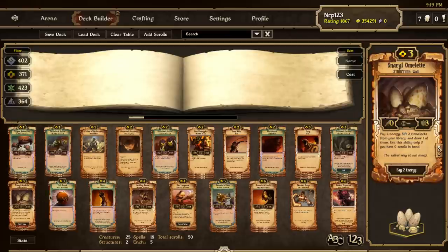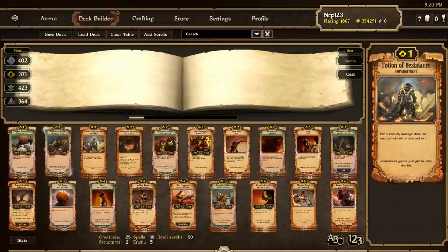Like that Tempo Order deck, I have some specific scrolls for specific matchups. Potion of Resistance is amazing versus Growth — Growth's only real weapon against it is a Rumble, which not all Growth decks run. Potion of Resistance can also just make something live indefinitely against Order and Energy as well. Really the only thing you're vulnerable to with Potion of Resistance is a Damkur Curse. I like three of them in the deck.